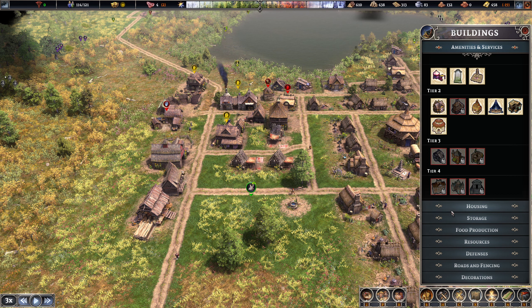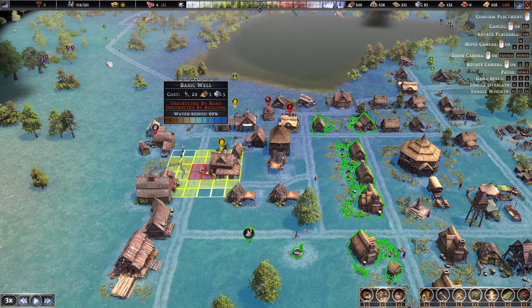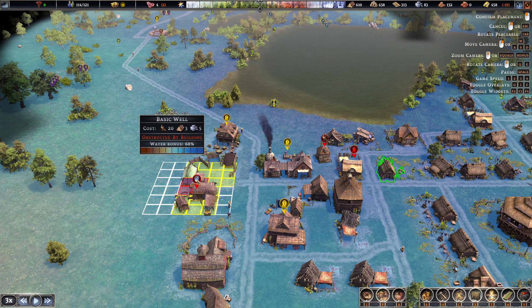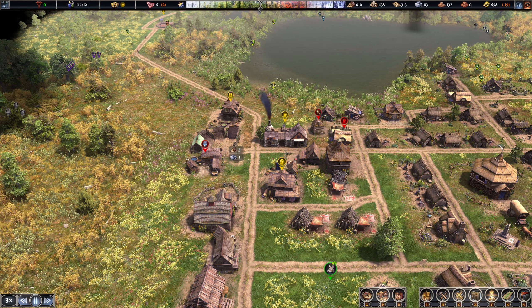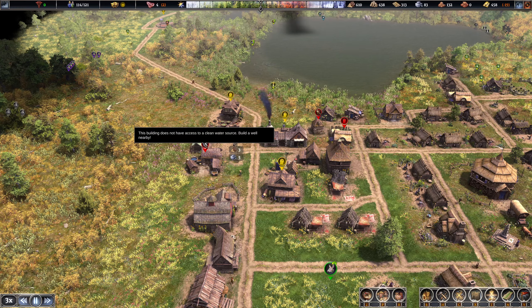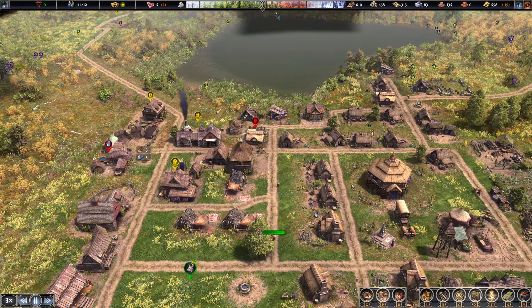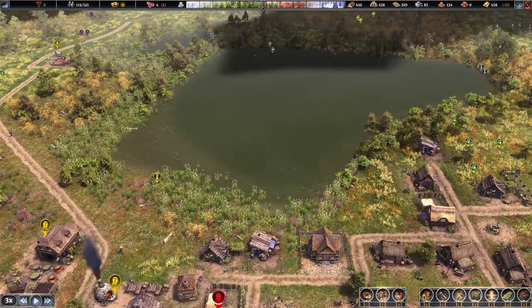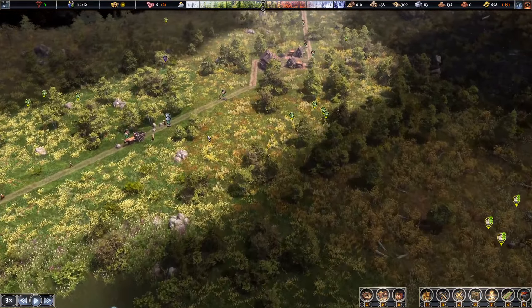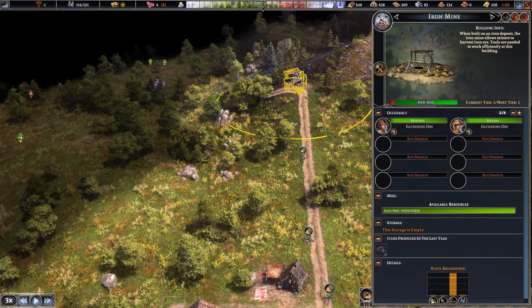I see this icon popping up quite often, so I think it is something we need to look at - doing resources. It pops up there regularly so I'm actually just going to put a wall down. Tannery - got you. And we've got - are these mines and everything? Yep, this mine is up and going.